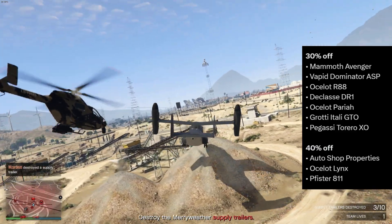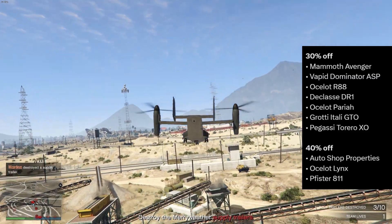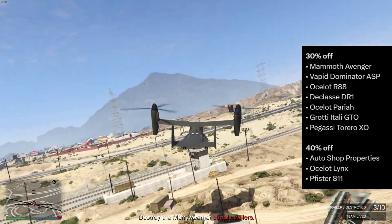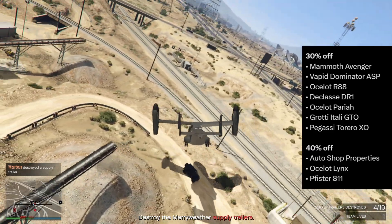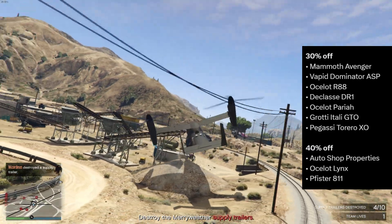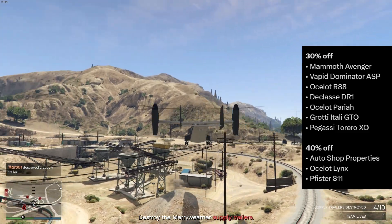Moving on to discounts, we have 30 percent off auto shop properties and the Issi 8.1, and 40 percent off auto shop properties as well. There's nothing on upgrades or anything else, so for those of you who don't have the auto shop, now's the time to get it.